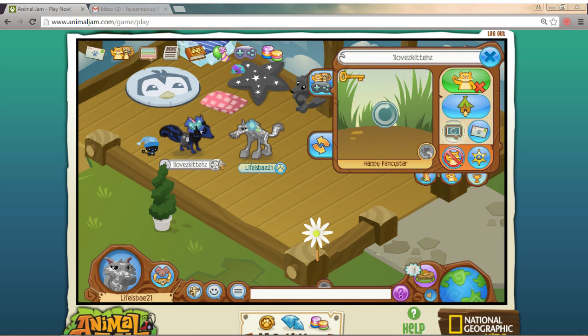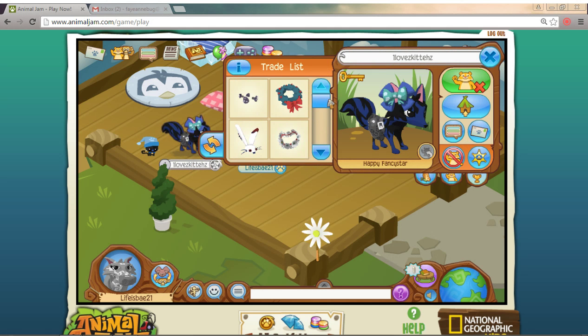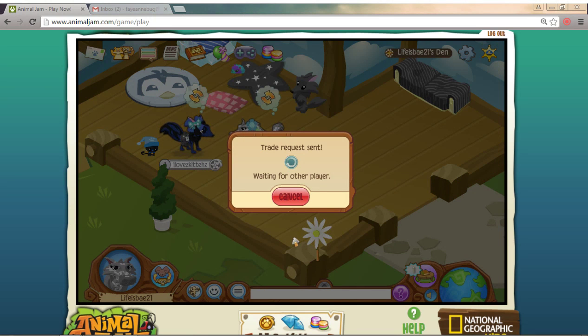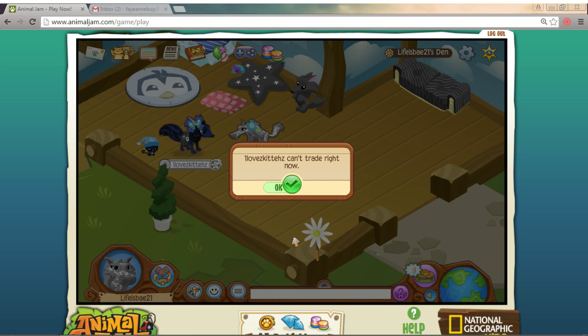Say you try to trade something non-rare that looks like a good trade — like if I'm not a member yet and I want the musketeer boots, but I only give her a tiara. The boots are worth more than the tiara; that is not a fair trade because musketeer boots aren't in stores anymore, so they're really rare and they're member items. This tiara also isn't in stores anymore, but seriously — not a good trade.